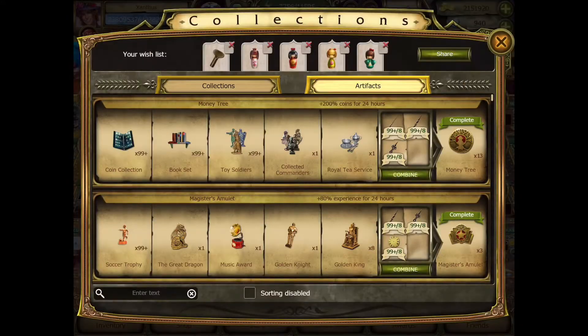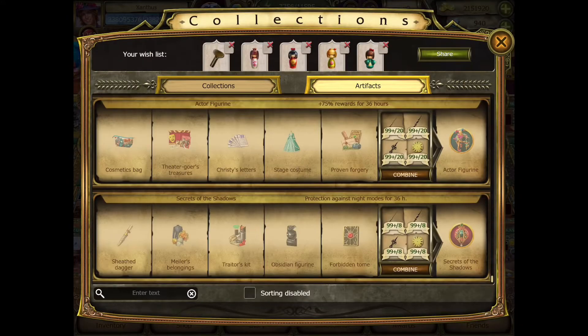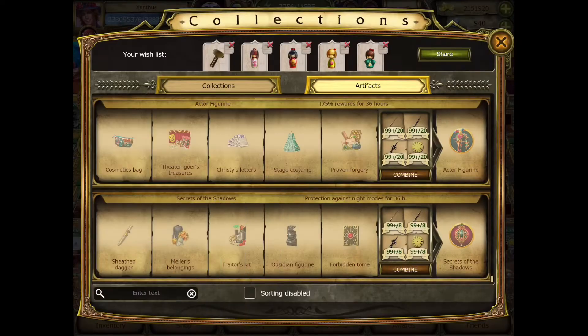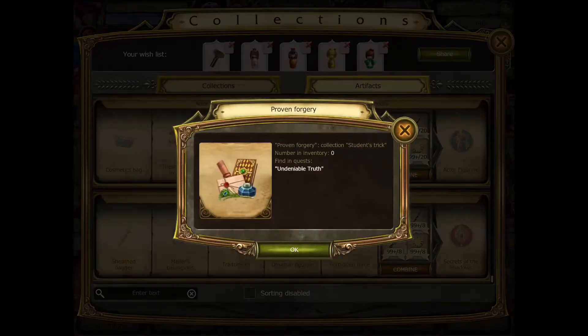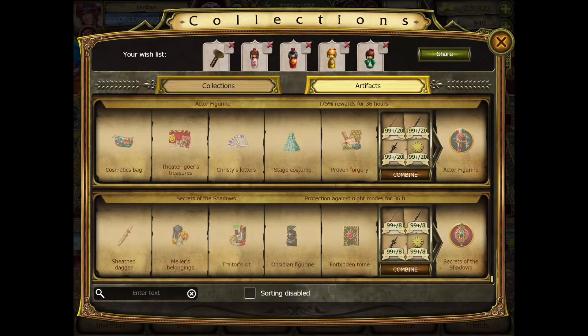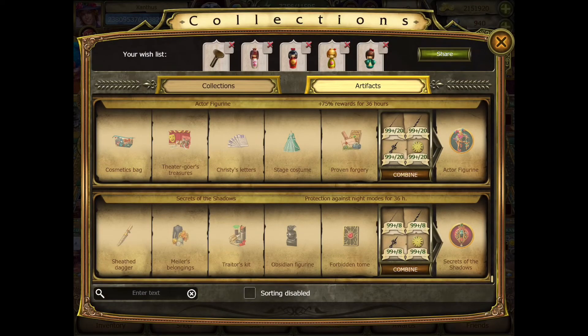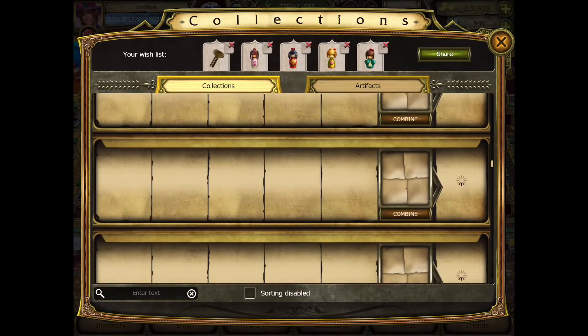Let's go to collections and let's go to artifacts, all the way down. We have two new ones. So we have the Actor's Figurine — the actress figurine increases rewards for visiting and helping friends by 75% for 36 hours. And the Secrets of the Shadows — protects against night mode for 36 hours.